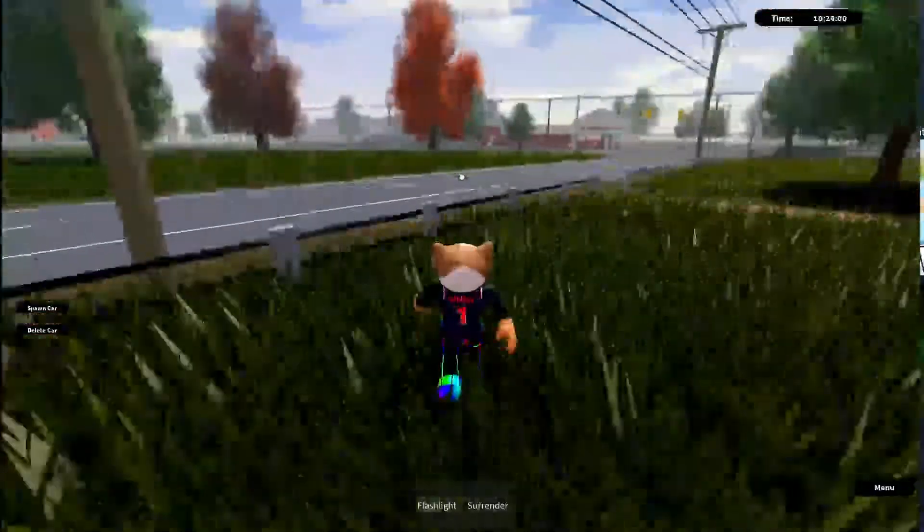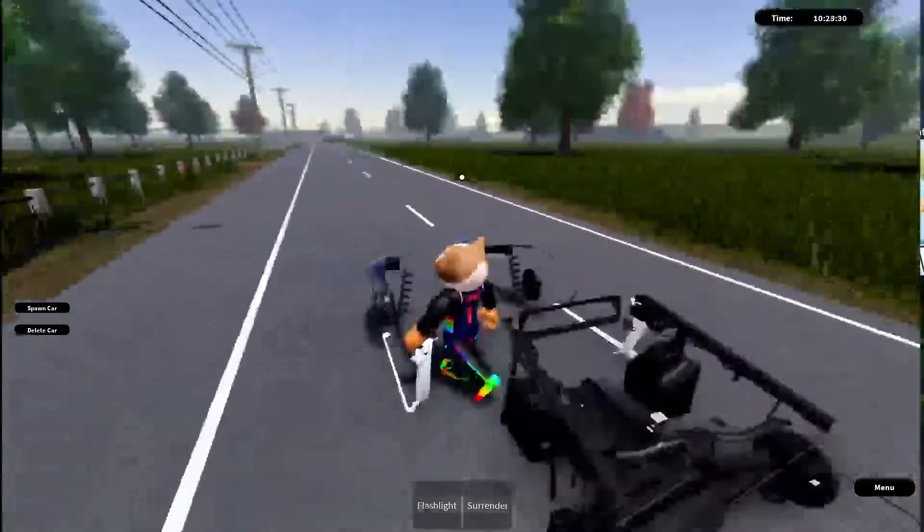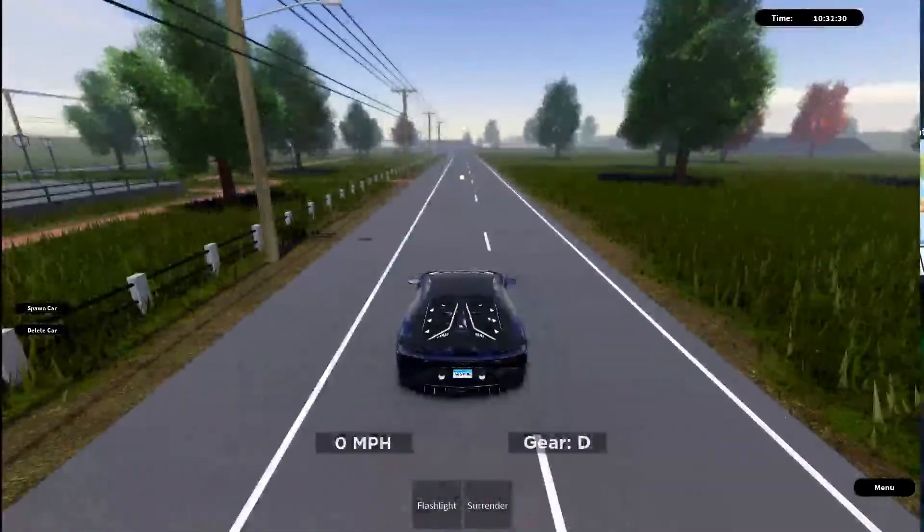We are now in the game. As soon as you spawn in as a civilian you will be here. What you want to do is grab any car of your choice. I normally go with the Lambo so we can get there the quickest.